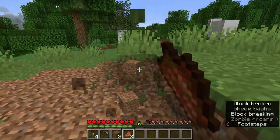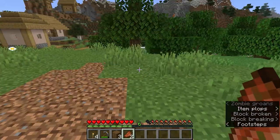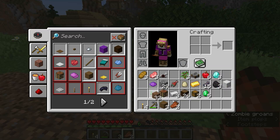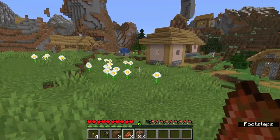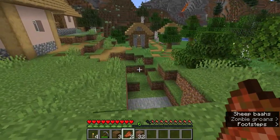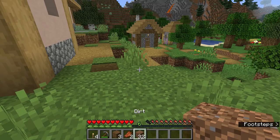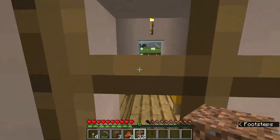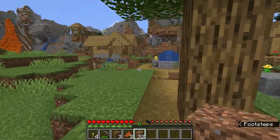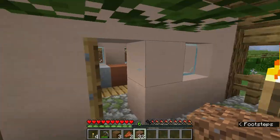We're going to grab a few dirt blocks because we want to protect the villagers by blocking them inside their houses so they cannot get out. I know it sounds cruel, but we will need these villagers at some point in the future, so we want to protect and preserve them and make sure zombies don't get into their houses.